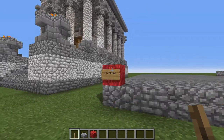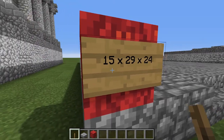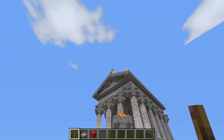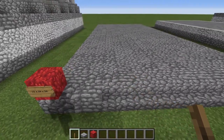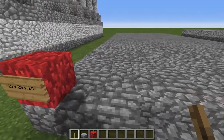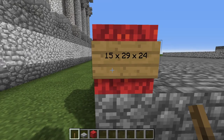The dimensions for this building are as follows: it is 15 blocks wide, 29 blocks long, and 24 blocks tall from the bottom stair all the way up to the point at the top. A good-sized building. So the first thing you will want to do is construct a big rectangle out of cobble — 15 by 29.